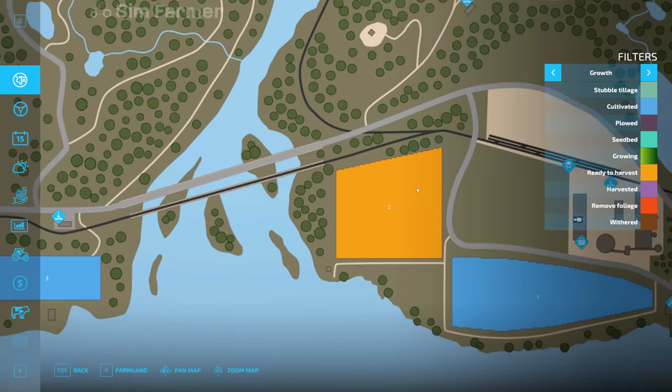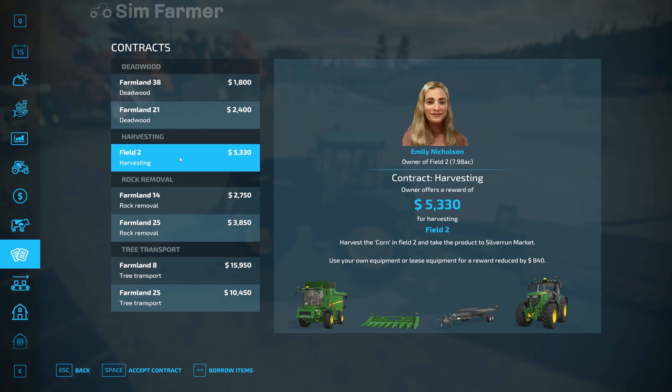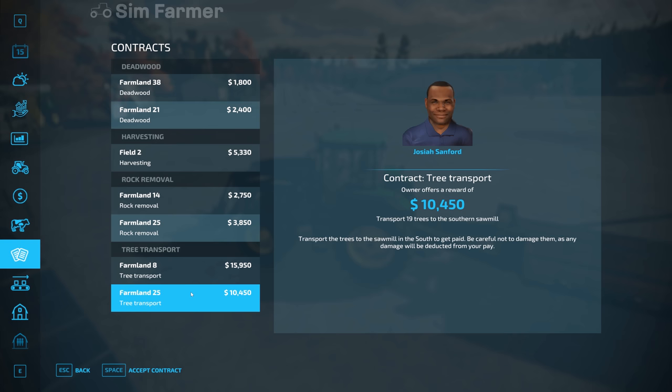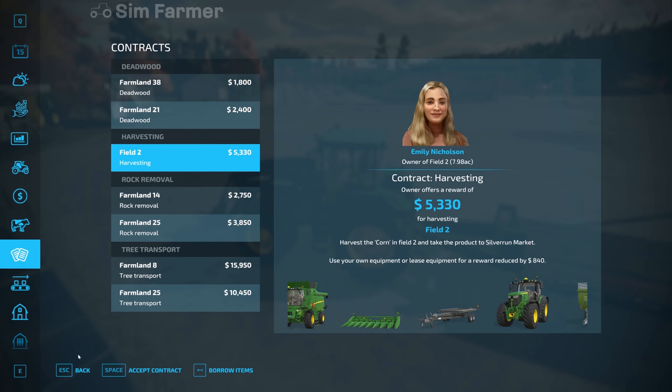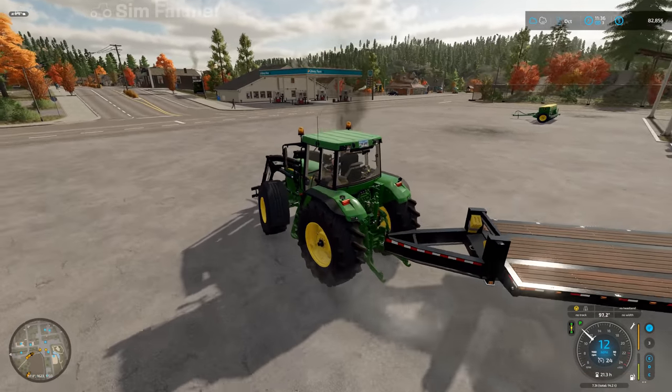Field two is ready to harvest. Possibly we could look at a contract on that harvesting. There's also a contract for 29 trees — wow, that'd take about two trips. I didn't realise you get contracts with so many trees. I'd really need the bigger log transport trailer for that one. 15,000 is not bad if you've got the equipment to do it. So we could possibly look at doing the harvesting contract as well next time.